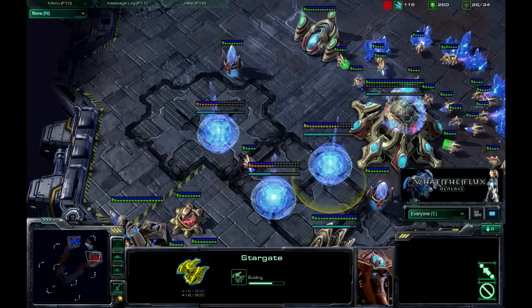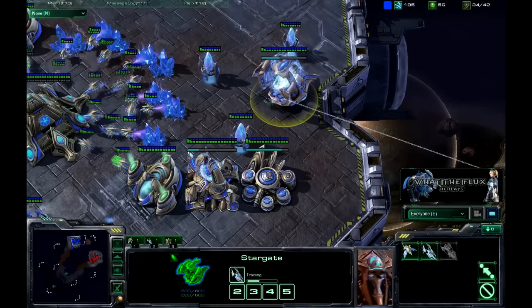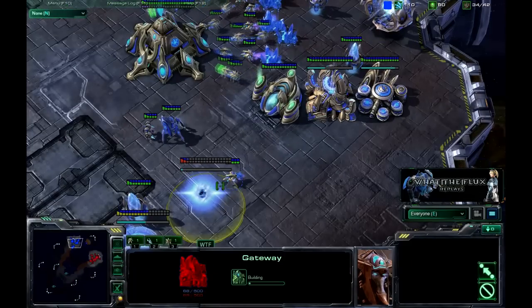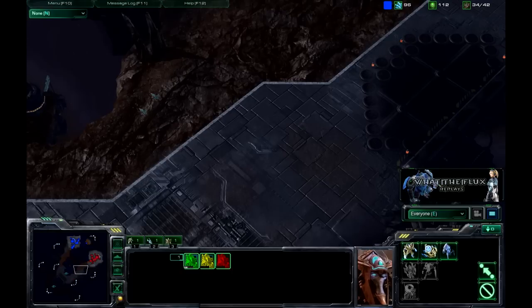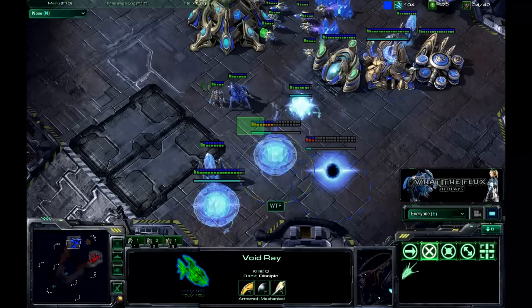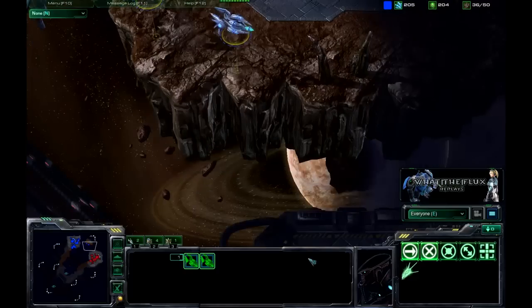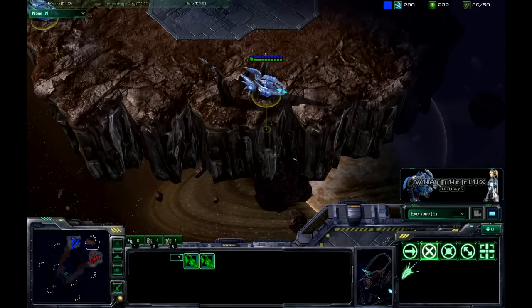First Void Ray's out and the second one is getting Chrono boosted — it's about 30% done, so the second one should be coming out at about the 34 mark. Throwing down a couple more gateways just to get ready for my transition. I probably should have sent that probe out and placed a pylon somewhere to get warp gate pressure on from the front door as well. Second Void Ray's up and we're going to go ahead and send these guys in — they're going to come from the back door, and this back door is completely naked.